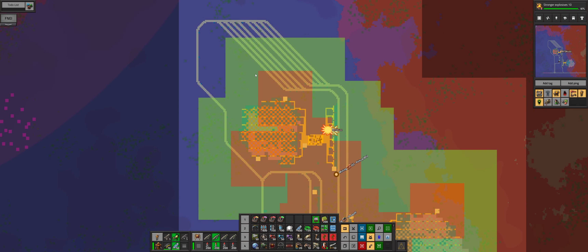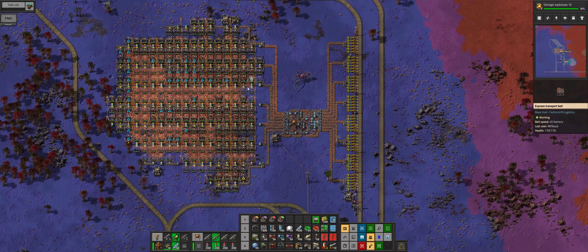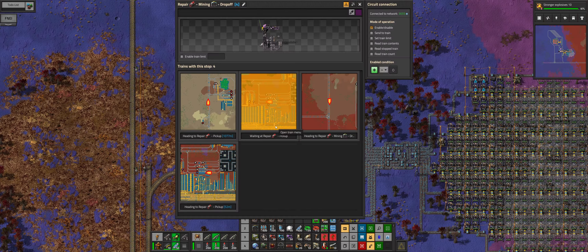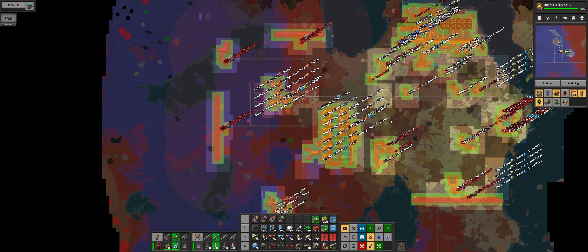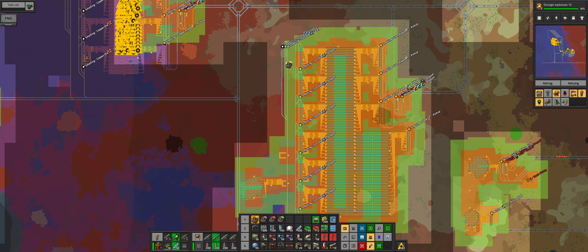Let's check how these connections are going. Everything's connected — all within logistics, all within building range, except for out there which isn't a problem. That is all built. Now let's head off to this spot and go up here — let's get some trains going.